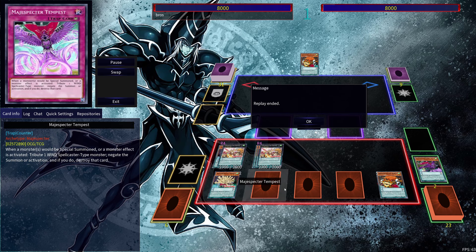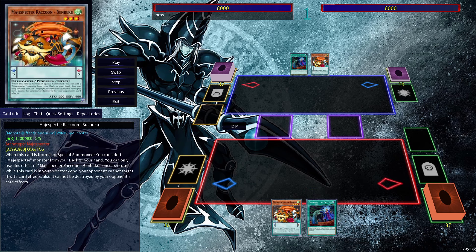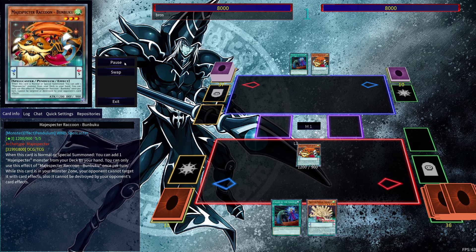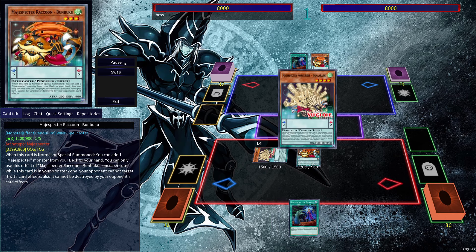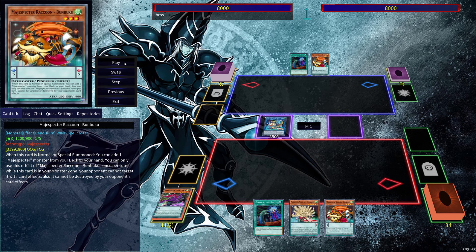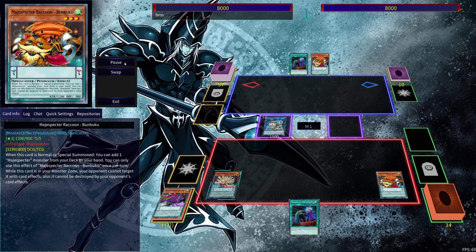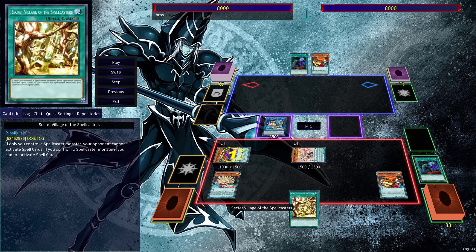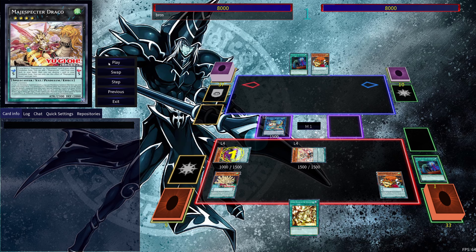The next combo uses Bunbuku and a card to discard. We normal summon Bunbuku and use the effect to search out Porcupine — it's going to be very similar to the previous combo, but this extra card changes things a bit. We set our scales, bring out Yada, and this time we're able to target Magic Specter Draco Slayer. With this card we can discard a card to search out Secret Village of the Spellcasters — your way of searching out the floodgate.